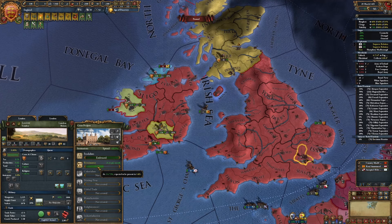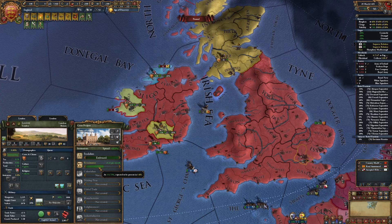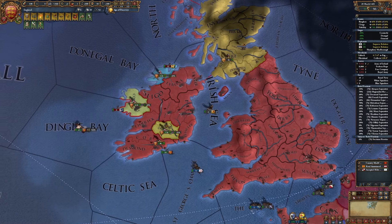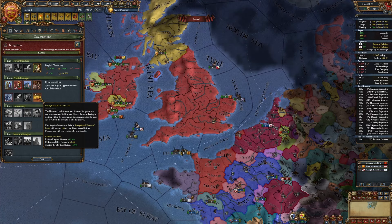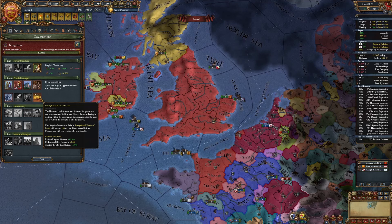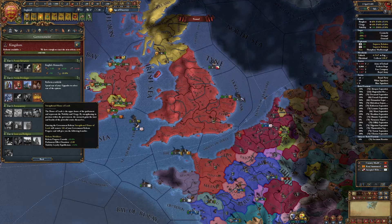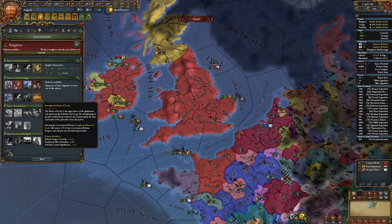Right at 30. Still have a ways to go with the Renaissance, but it is getting there at 0.41 per month. Tier 2 government reform - I'm going to go with the Strengthened House of Lords, in part because it's unique, and also because I really like the parliament effect duration and the reform progress growth.